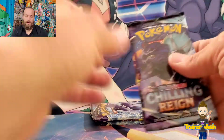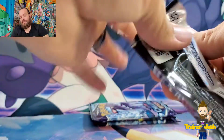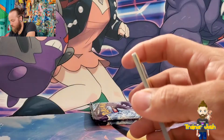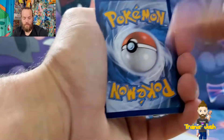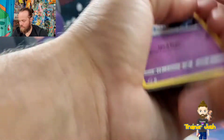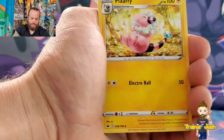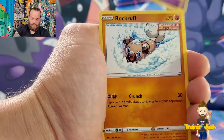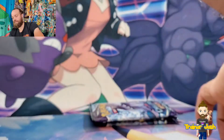Over four packs so far. Chilling Rain is a set where there are still so many cards I want — just give me one really good pull and I'll be happy. It's been like pure metal and water so far. Starting out with a Hatrim, Flappy, Kakuna, Diglett, Larvesta, Inkay, Rockruff, Gastly, Reverse Holo Agatha, and a non-holo Sandgoose on the end.